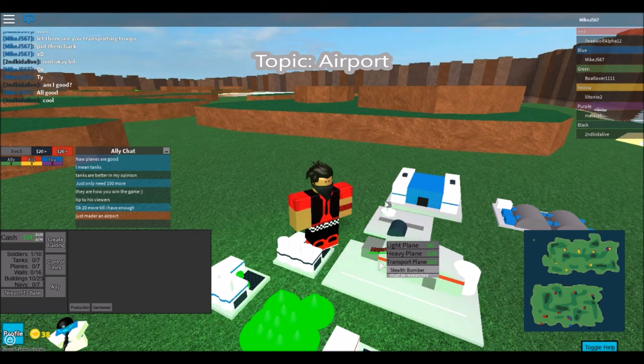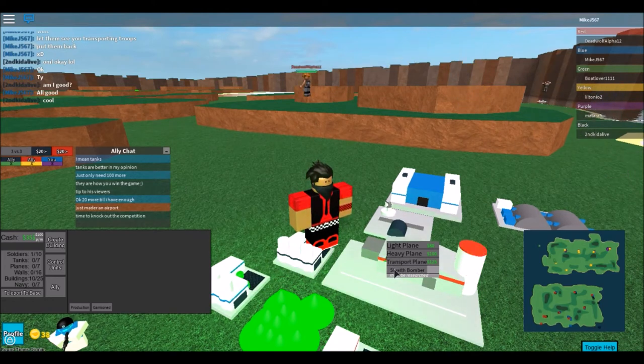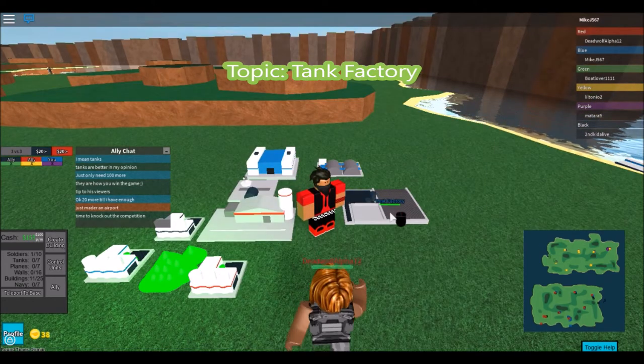With the airport you can make a light plane, heavy plane, transport plane, or stealth bomber. However, the stealth bomber is not available at the moment because you'll need a resource center, which I'll get into in a moment.